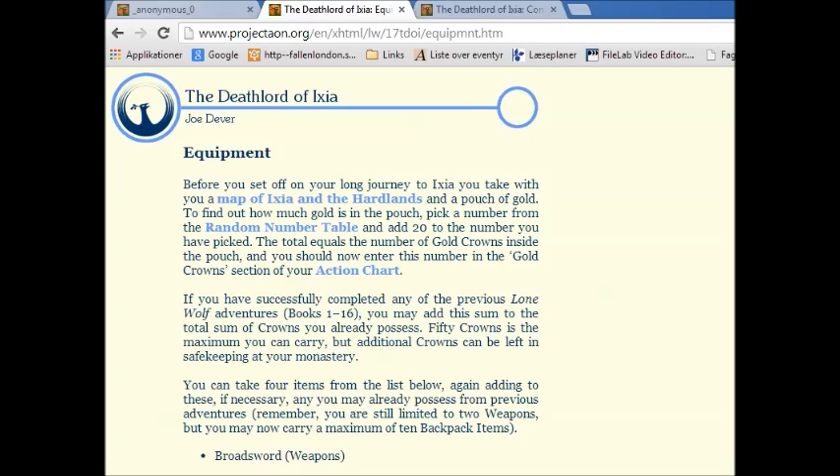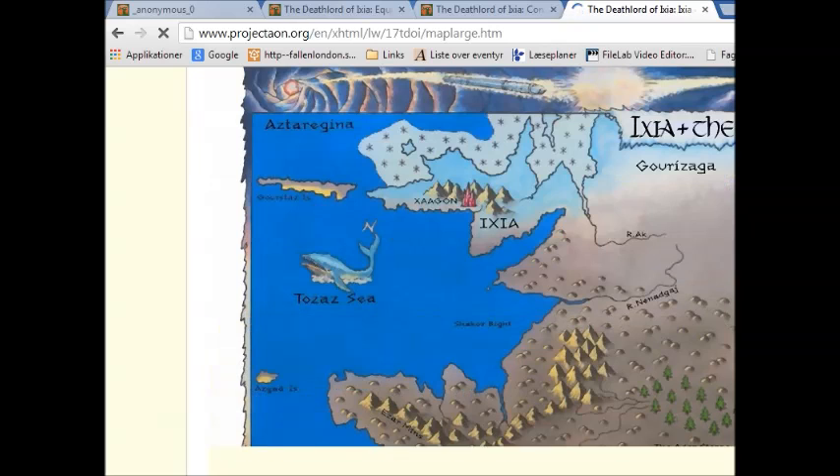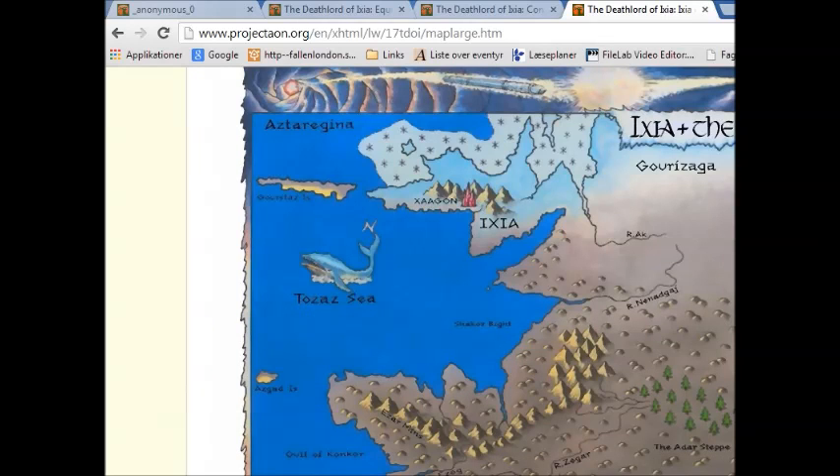Oh, by the way, Givinir, could you roll the die? Did I give you the die? No, you didn't. Why don't you just add it as a link to your favorites, so I don't have to send you the link every time? It's called Die Simulator. I have to turn off the camera anyway to send you guys the map. Back, people, with a map of Ixia and the Heartlands.